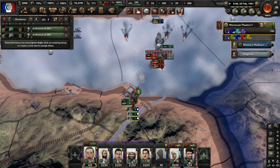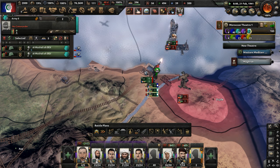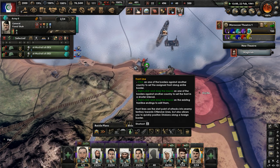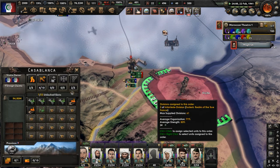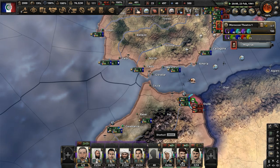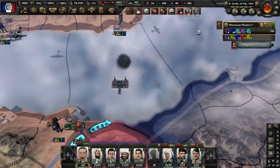There's a naval invasion — just leave us alone. They're not stopping though. The 8th Army needs to stop this naval invasion that's trying to take place in Morocco. Get rid of them — get the British out of here. They failed in that naval invasion essentially. Just drive these troops out of here.